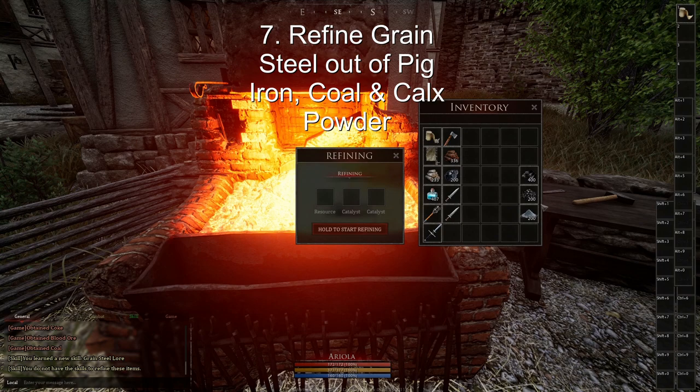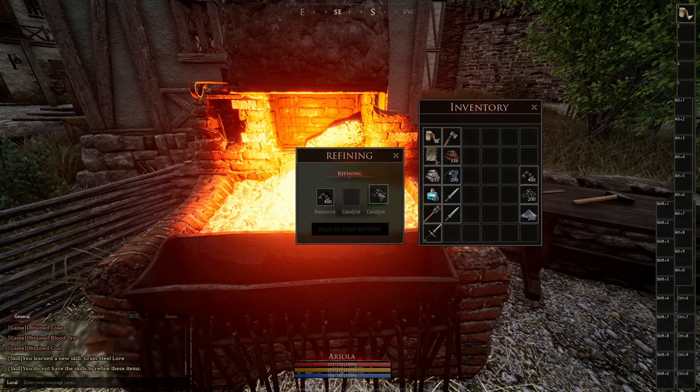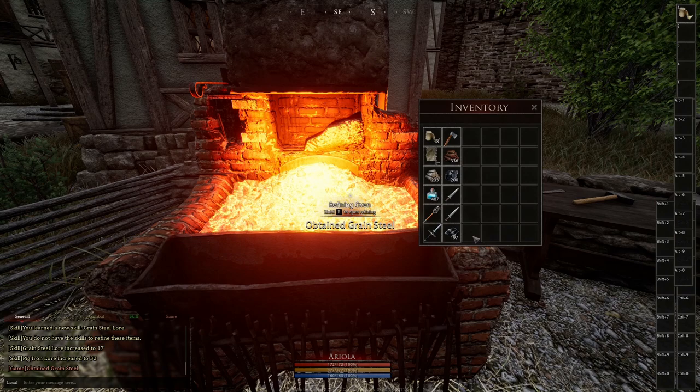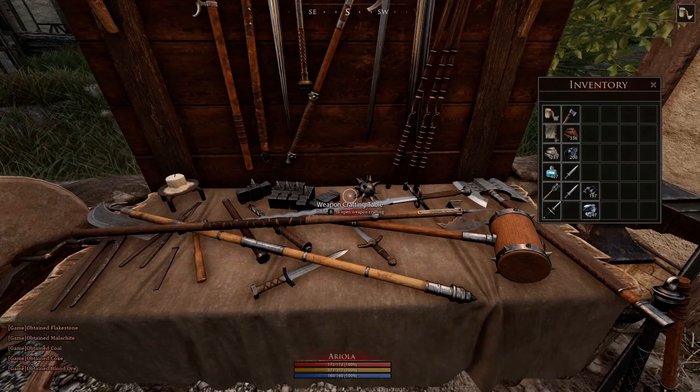Now we need to move over to the refining oven and put in pick iron, coke, and calcs powder. The catalysts are half the amount of the initial resource you put in. We will get grain steel out of it.